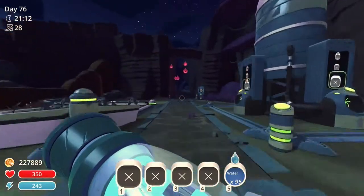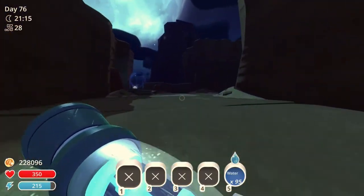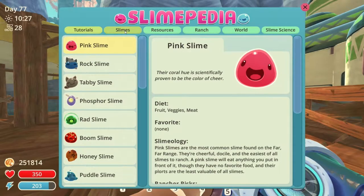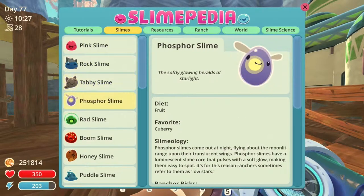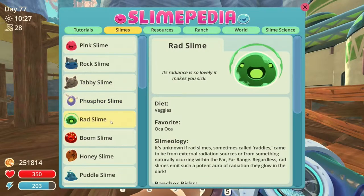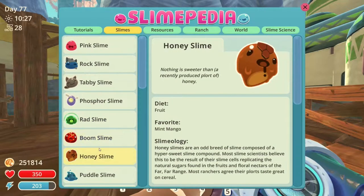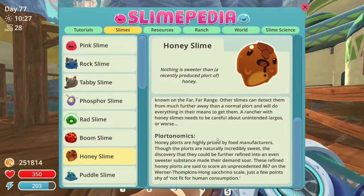As I hit the lag spike of my ranch, I realize I have to come up with a plan. I need the right kind of largo for this job — something that will stay calm so that more of them will stay in the cage. Rock slimes are too tough for this project, tabbies are hard to feed, phosphorus slimes can just fly away. I love red slimes, but they're not suited for this. Boomer right out. And then there's honey slimes — slow moving and sweet, they're the perfect choice for this project.